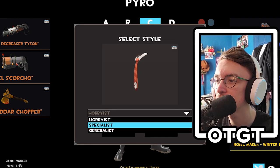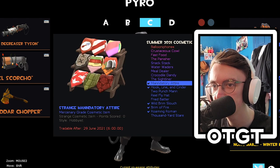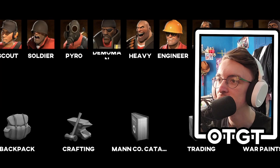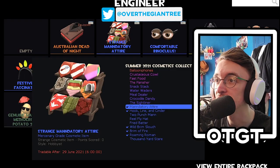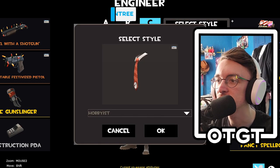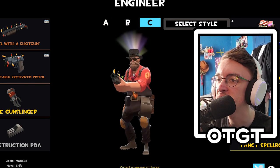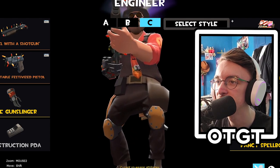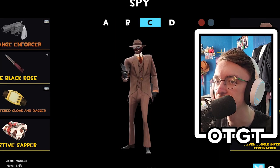Only three styles total. All the styles are for different classes — so if we're on engineer, he'd have different colors on his tie. His base tie has a different design altogether, so each class gets a different base design on the tie.